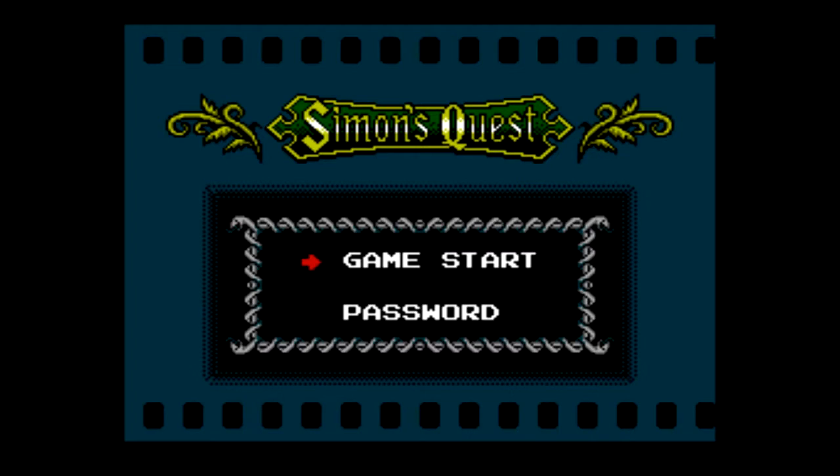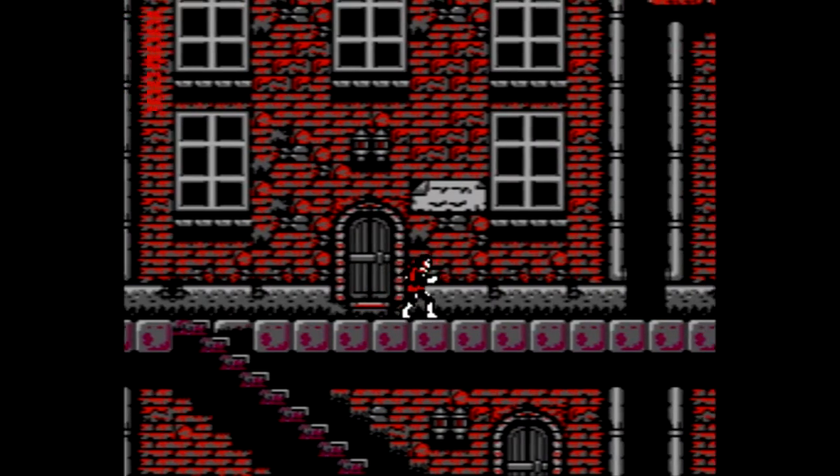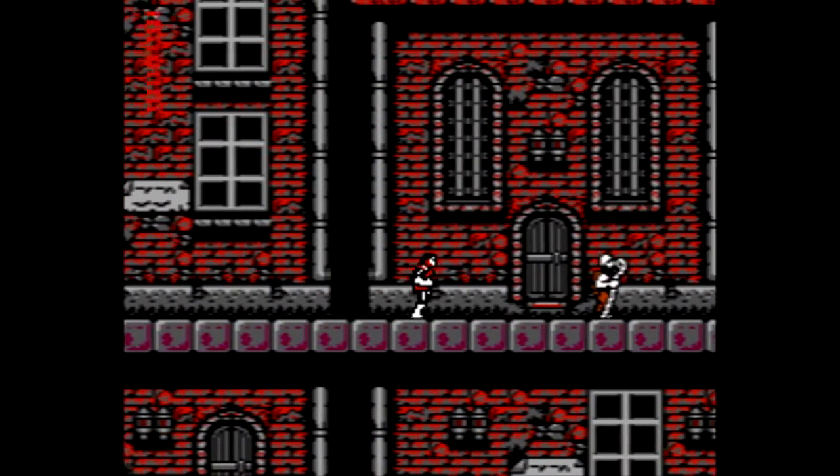We have two options: Game Start and Password. I don't have a password, so let's start from scratch here. We get three lives, and automatically you might notice that things are a little bit different this time — I'm in a town. This is the town of Jova, and this guy's walking away from me.